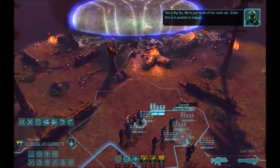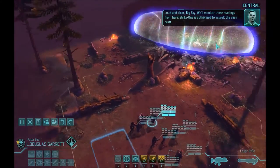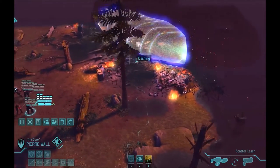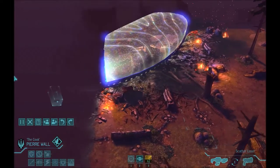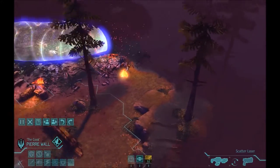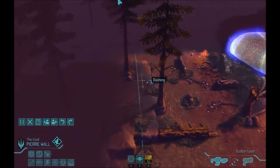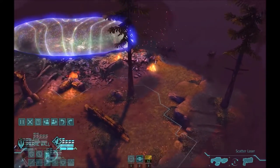Let's hope that's the only moment when I actually have to say that's XCOM baby. This is Big Sky. We're just north of the crash site. Strike 1 is in position to engage. Loud and clear, Big Sky. We'll monitor those readings from here. Strike 1 is authorized to assault the alien craft. So we are not in a very favorable situation from the start. We can go either left or right. There are walls on both sides so we can't really go towards the door. I will have to send a battle scanner out. This is the edge of the map so we can't proceed further than that. We are basically in the dark corner.